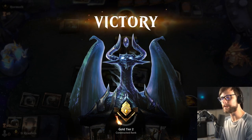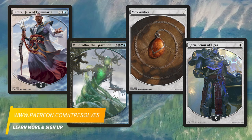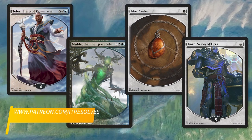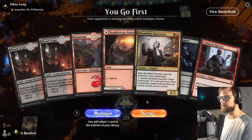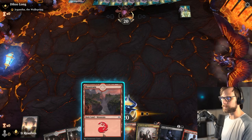I definitely should have dealt one more point of damage with that Stitcher's Supplier attack — 100% a misplay on my end. I was thinking the angels that came in on the Parhelion trigger had to be attacking the player the Parhelion was attacking. But it looks like it's still good enough, and we got the first win! Very happy with that — let's jump into game two.